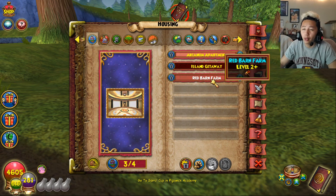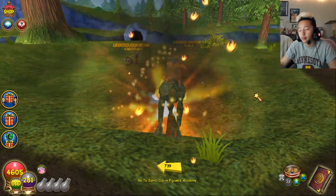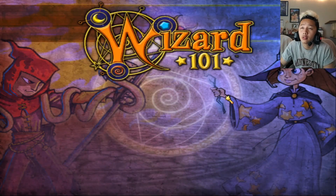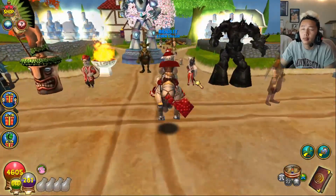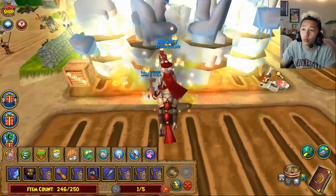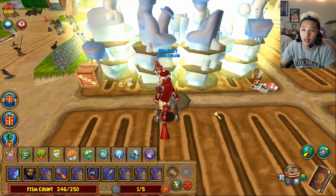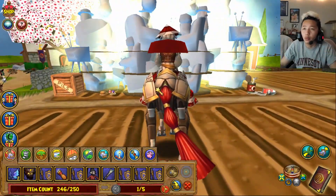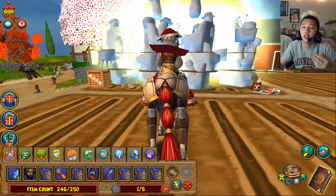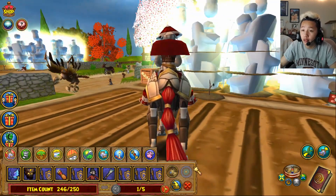You also want to get the red barn farm because it's faster for couch potatoes. Let's go check out my farm. You also want to get the litter and the sandwich station, as well as the garden gnome. What these do is reduce the time for your seeds to reach elder stage, where you can collect the final rewards.